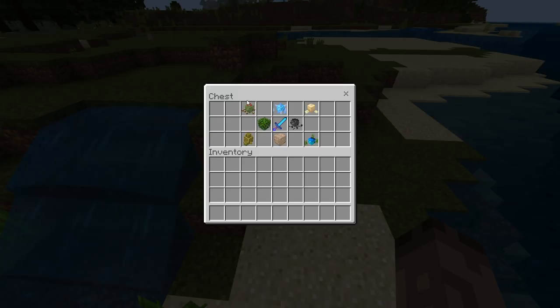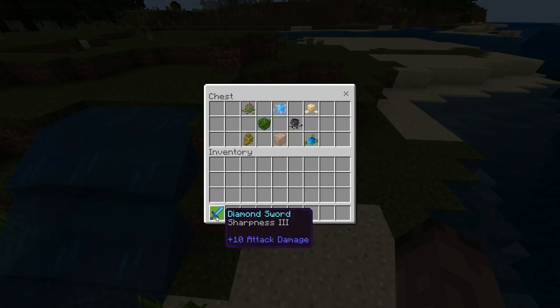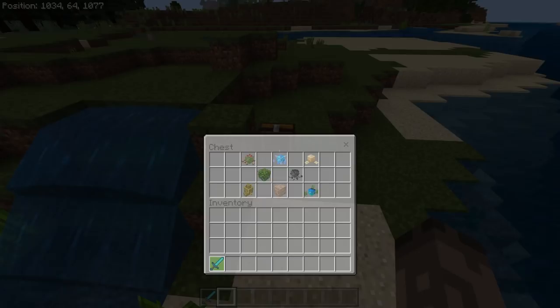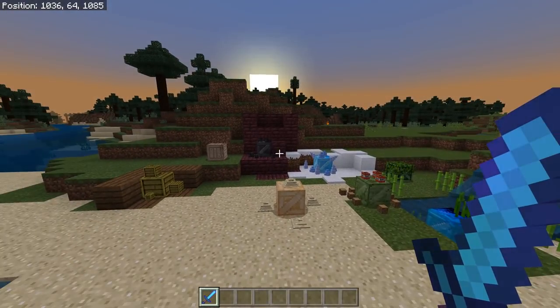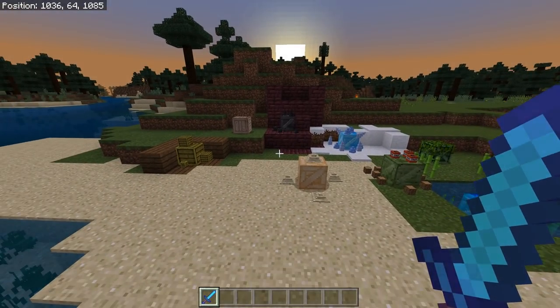So like I said, that was a witch, that's a creeper, that's a vindicator, that's a spawn of chicken, stray, husk, wither, and a drowned. Now I've got myself a Sharpness 3 sword — I've purposely done that because it's got 10 attack damage, and each of these boxes has 10 HP.